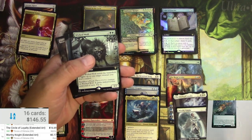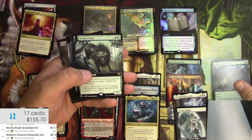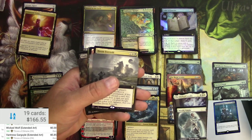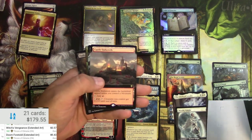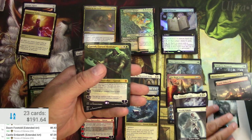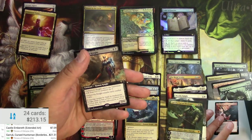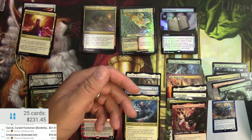Cut down that glare — nine bucks there. Wicked Wolf — that one's good. Ventris Gargoyle — these are all very nice and adding up to hopefully at least what I paid for the 12 packs. Castle Embereth, Wicked Wolf. Garrick — the man, the myth, the Huntsman — $21, put him in this pile. Embercleave at $18.